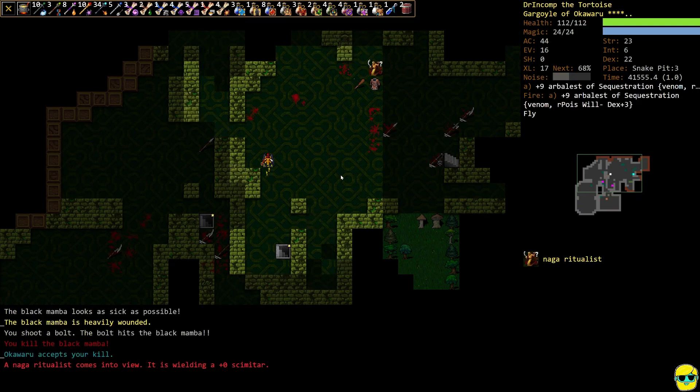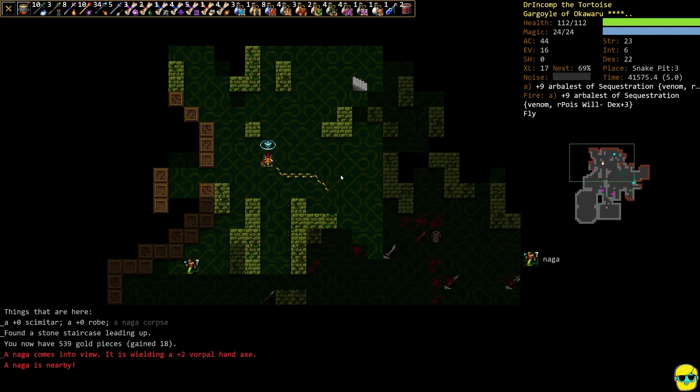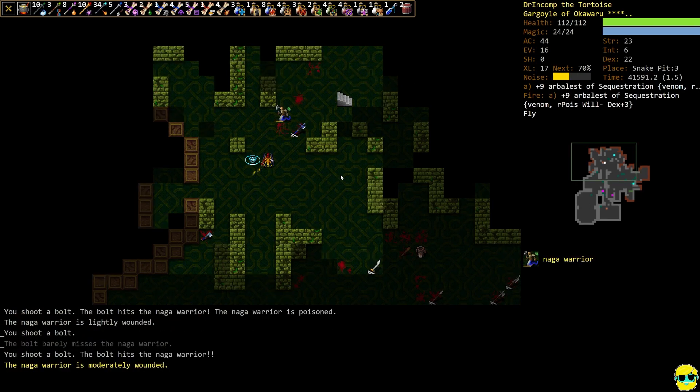We got a spellbook, but we won't be casting spells with this gargoyle — not with a six intelligence and gold dragon scales on. We're just blasting away, and there's another zot trap, which is quite unfortunate.